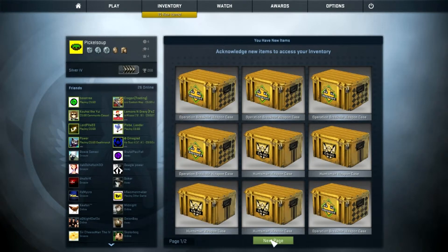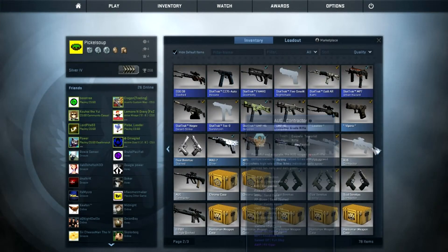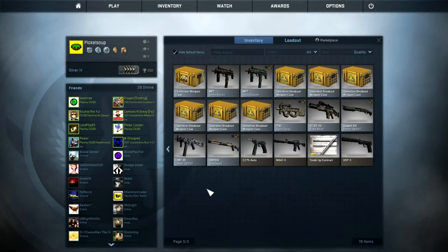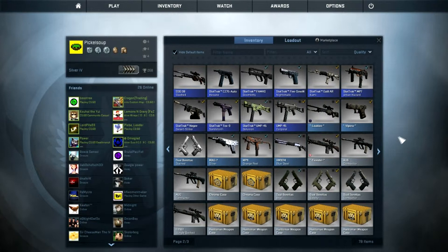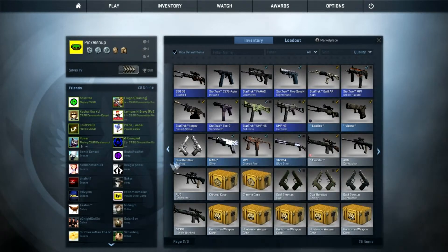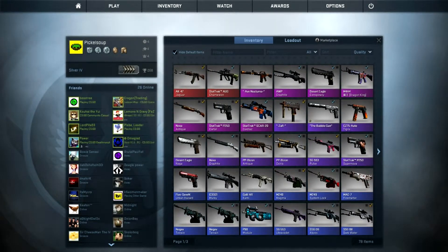So as you can see I have all these cases — these wonderful Huntsman and Breakout cases — which are going to be all along here. I've got a few Chromas just to spice it up a little, and I might have a Phoenix lying around in here. So we're just going to do a quick unboxing video for fun. My inventory is pretty fine — I'm not asking for anything crazy. I'm just unboxing for fun and sort of a recent money thing.